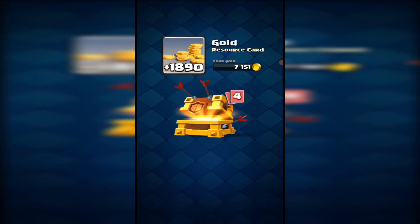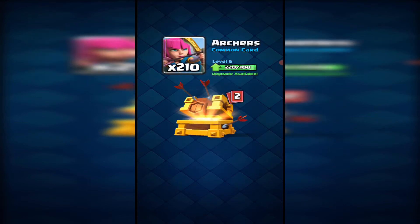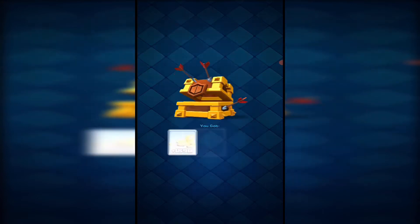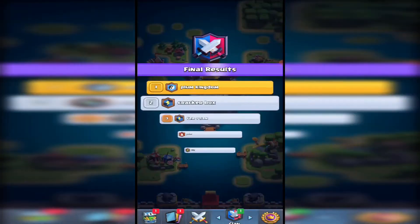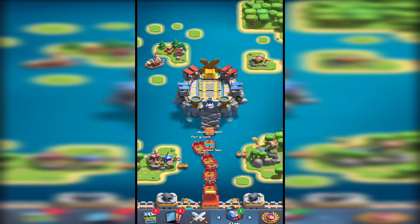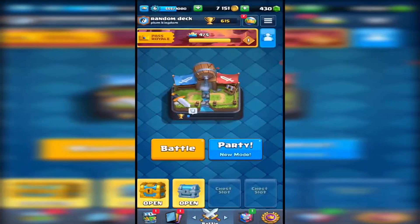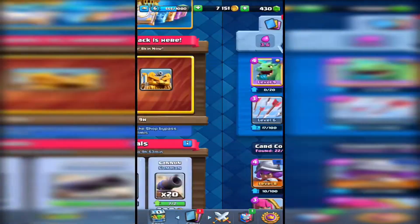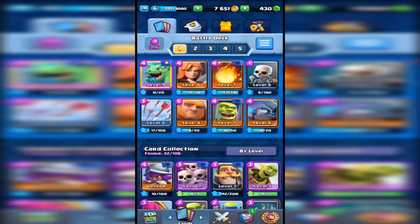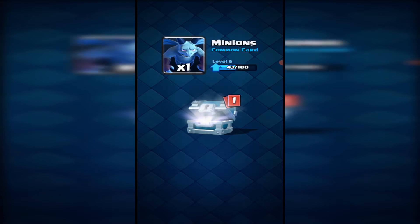I've unlocked the mega minion, more archers — quite nice. Either way it's a pretty good chest. Looks like I'm not getting a legendary just yet, but that's why I've done this video now because I was probably going to lose out on it. If you want to join the clan it's called Plum Kingdom — just come on every now and then, donate if you see stuff like that. Let's just open the rest of my chests and see what we get.